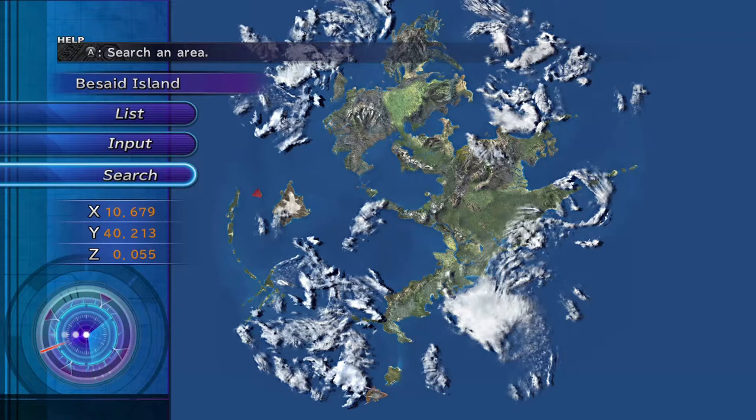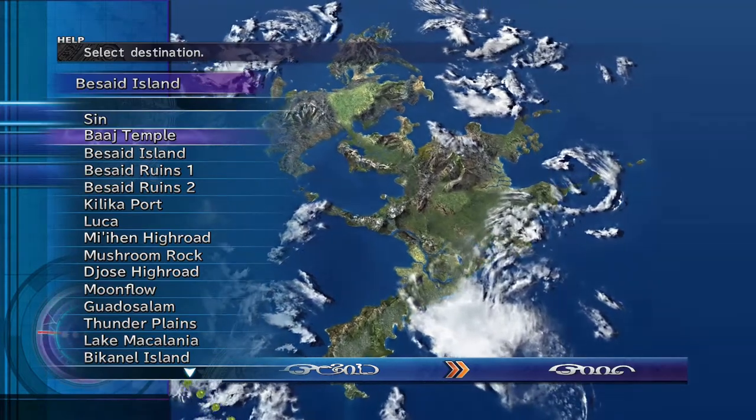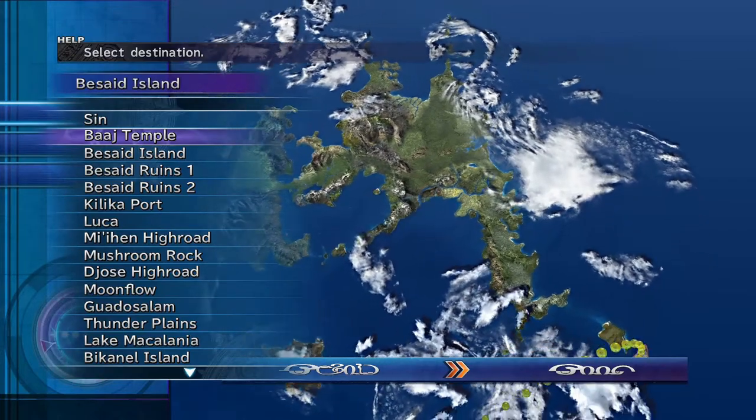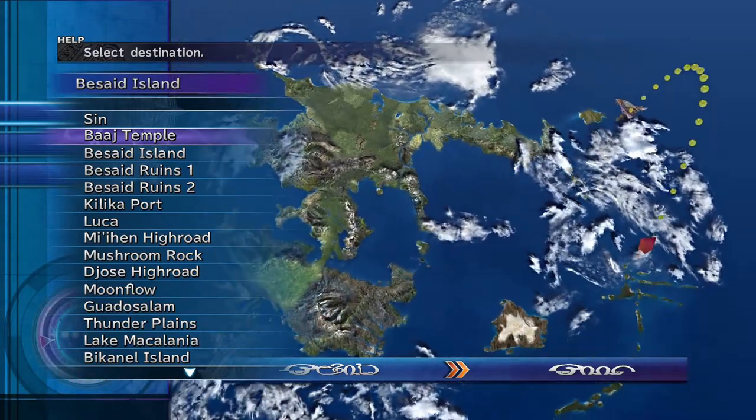I already found some of these. The Baaj Temple is at X11, around here, and Y57, all the way down here. Search in that area and you will find the Baaj Temple. I already have it on my list, and you can see the location is right there by those islands.